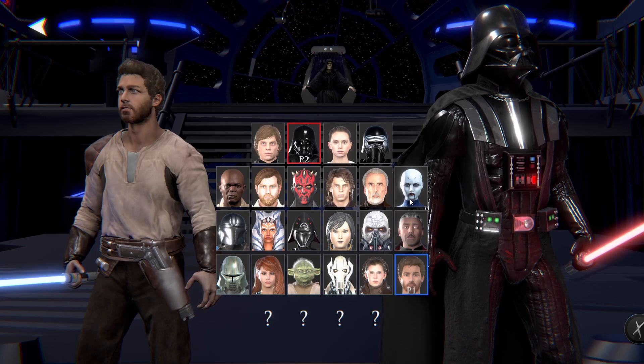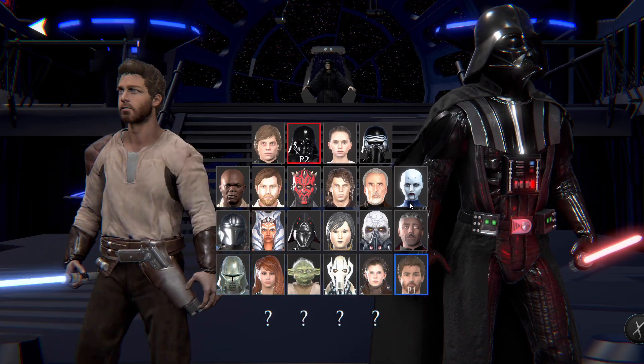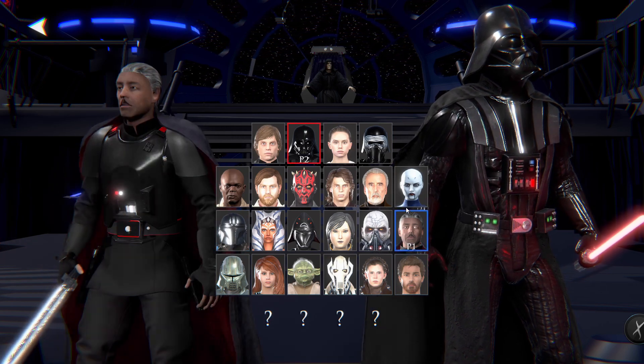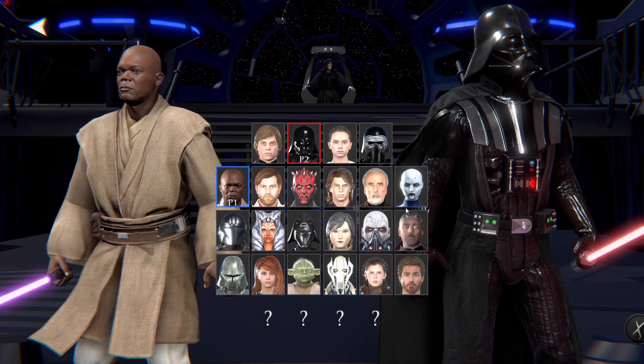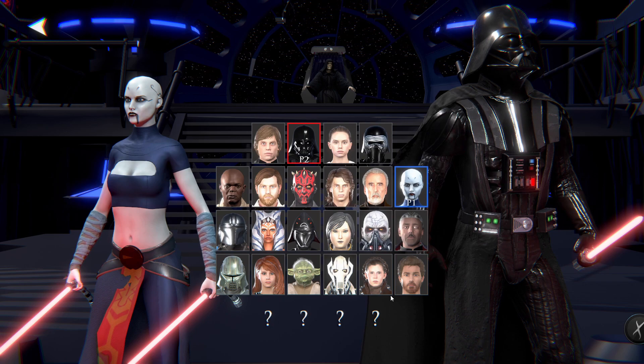A total of six characters now to unlock: Kyle Katarn, Starkiller, Moff Gideon, the Mandalorian, and the two new ones — the one and only Mace Windu, believe it or not, and Asajj Ventress. And believe me, when you unlock them, they are absolutely epic with some great little moves.